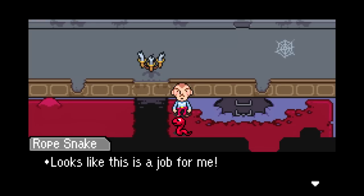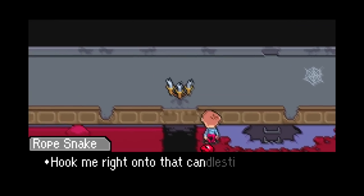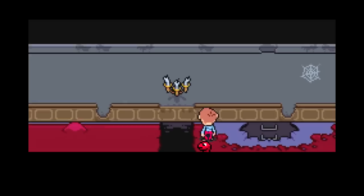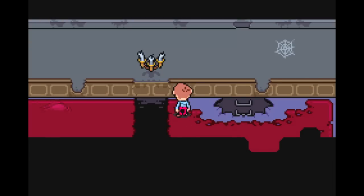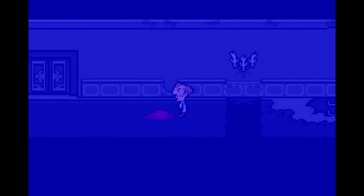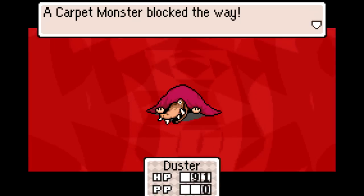I was right! Now that we got the rope snake, I wonder if we can actually go up here, because it seems like that's what we needed. Looks like this is a job for me! The rope snake can actually talk? Hook me right onto that candlestick. Go ahead, don't worry about me. Woo! This is an enemy? Yep. The carpet monster blocked the way.